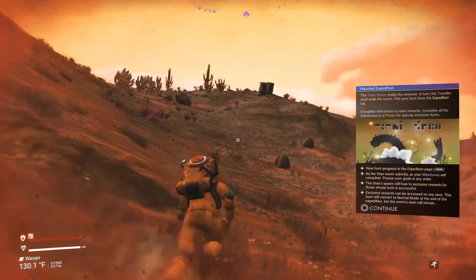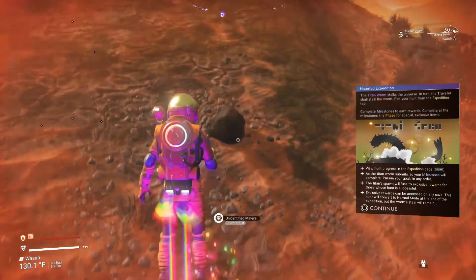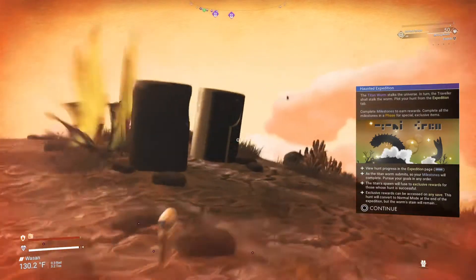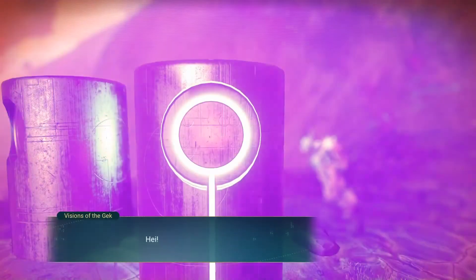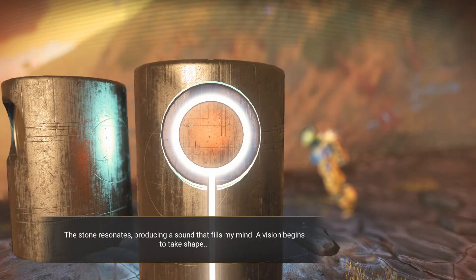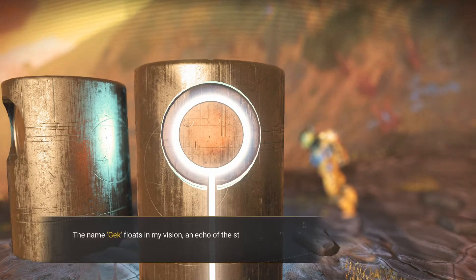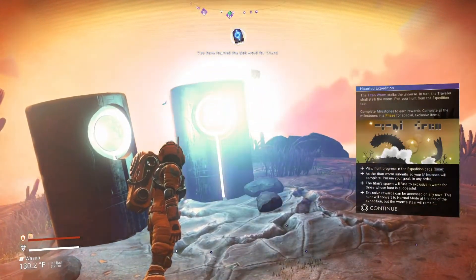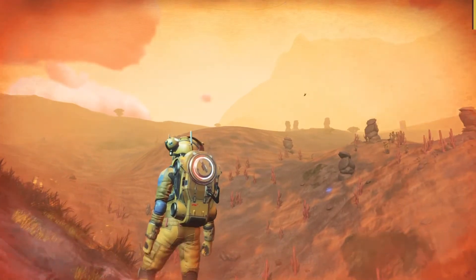We got Haunted Expedition. Alright, the Titan Worm stalks the universe. Let's get over here and check out these knowledge stones. The vision begins to take shape — a small alien life form. I'm gonna accept the knowledge. The name floats in my vision: learn the word Gek and the word friend.